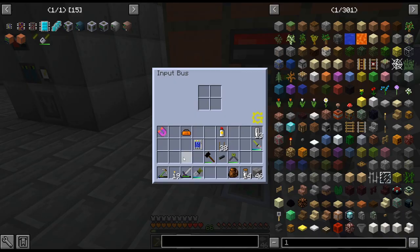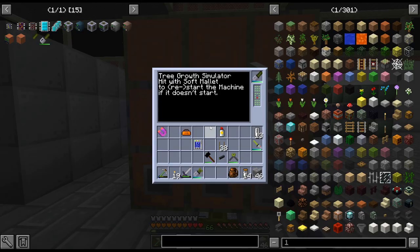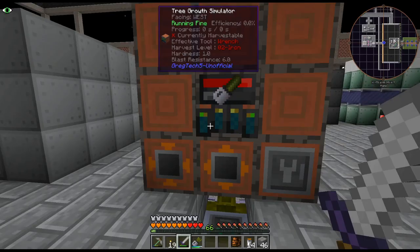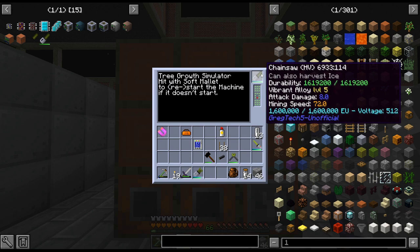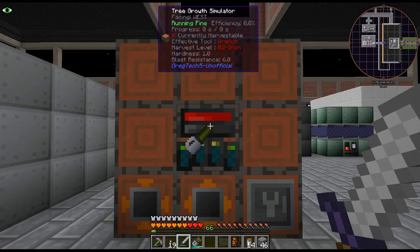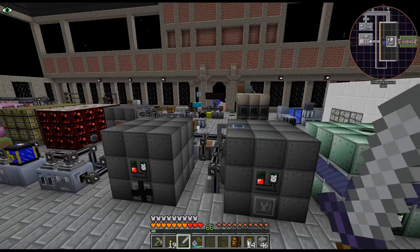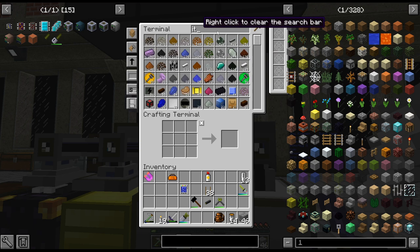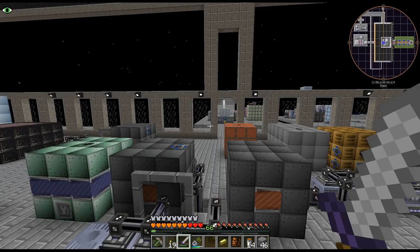I think we just put that in. Why do we need an input bus then? I mean I guess I can throw more in there, but I don't want more — they're kind of a pain to make. Let me grab a thing over here and we'll see how fast this goes. This should be fine — this does a stack a second. I don't think this is going to be producing more than a stack a second.